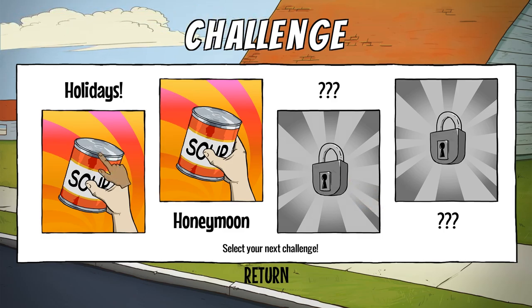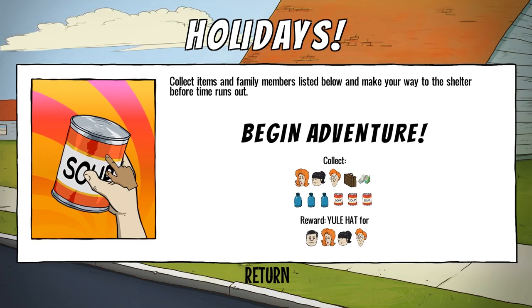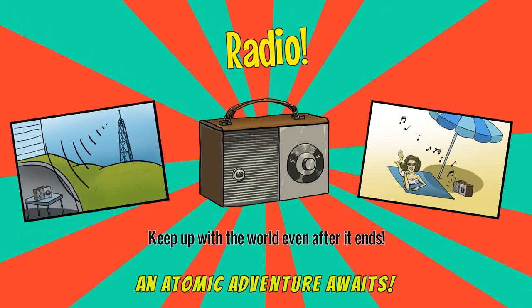At the moment two challenges are available: the Holidays one and the Honeymoon one, both of which are based around the start of the game — the 60 seconds part where you run around the house. Let's see if we can complete this first challenge where we have to collect all these things, and as a reward I'll get a Christmas hat. We need three family members, lots of soup and water, plus a couple of other things. It looks quite straightforward but we only have 60 seconds, so we've got to be very efficient.